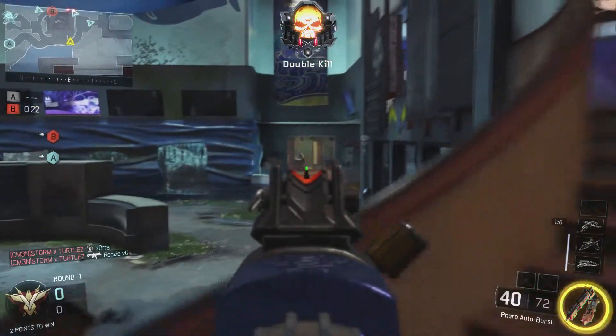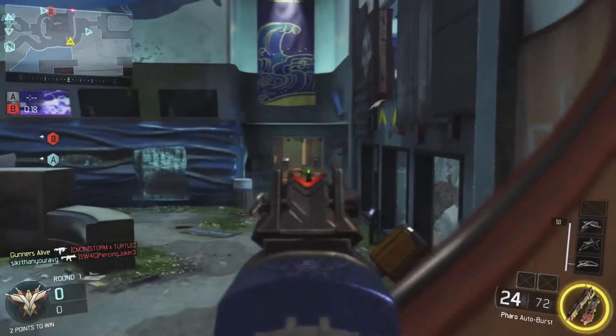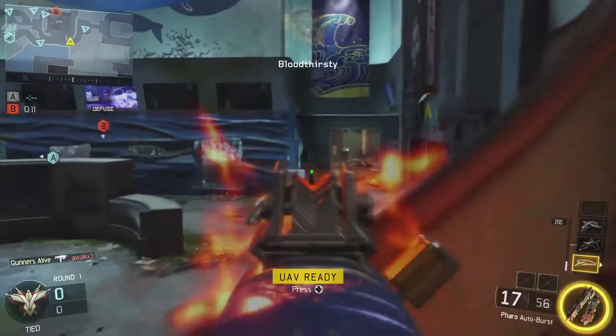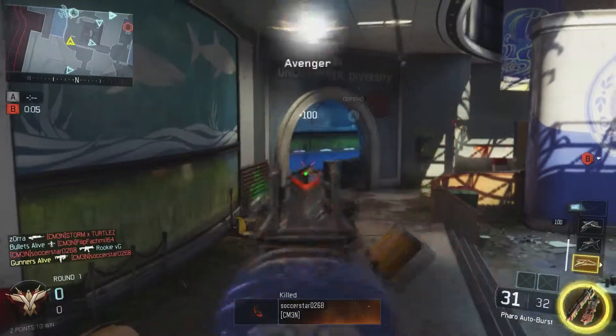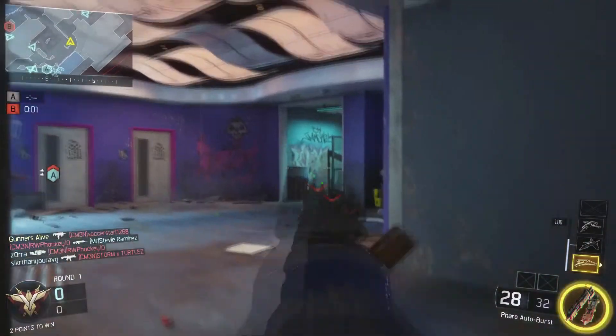In the bottom right I also have the gravity spikes as my specialist. The gun I'm using right now is the Pharaoh — it's a submachine gun that fires in bursts, but you can hold the trigger and it'll just keep shooting over and over. In my opinion it's the best submachine gun in the game. It's so accurate — watch right there, it barely even shakes. There's no recoil at all.